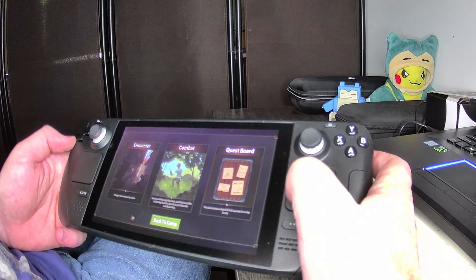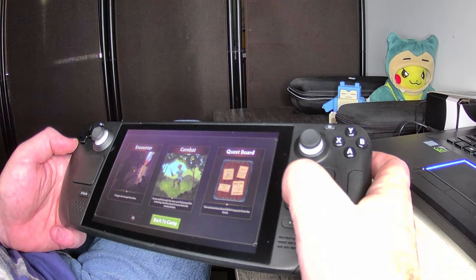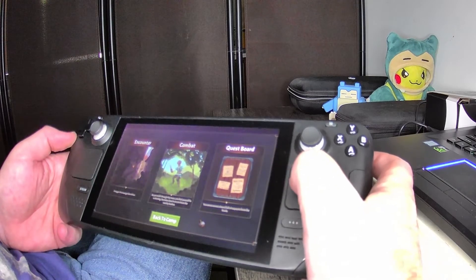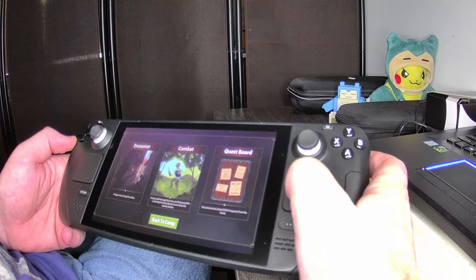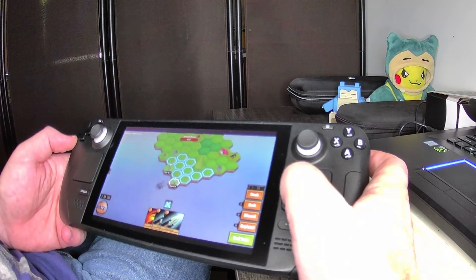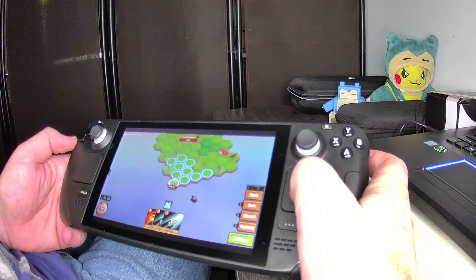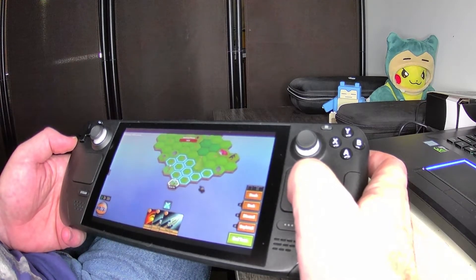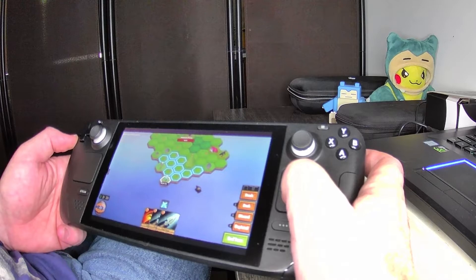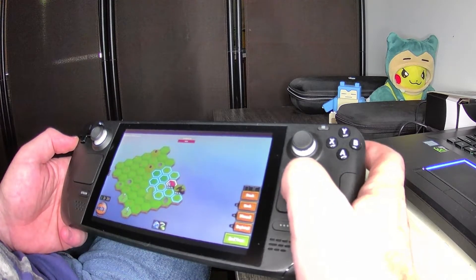Encounter options: a beggar sits amongst the refuse, combat — enemies close in on you from nearby bushes, and a quest board — you come across a board full of requests from the locals. I'm going to pick combat just to see what it's like again, and then we'll pretty much wrap up. I would like it a little bit bigger — a little less on the screen, but a little bigger. So we've got this guy over here — a caterpillar and a wolf.